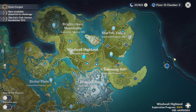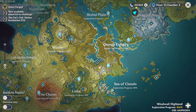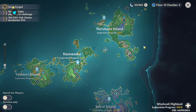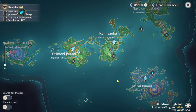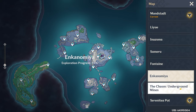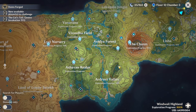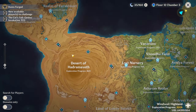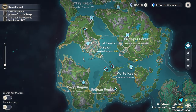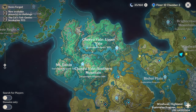In terms of map completion, I have at least 90% in every region of Mondstadt, Liyue including the Chasm, Inazuma including Enkanomiya, and Sumeru — with a couple of exceptions in specific sub-regions. In Fontaine I also have at least 90% in every region. I haven't explored Chenyu Vale as much yet but I will be working on it.